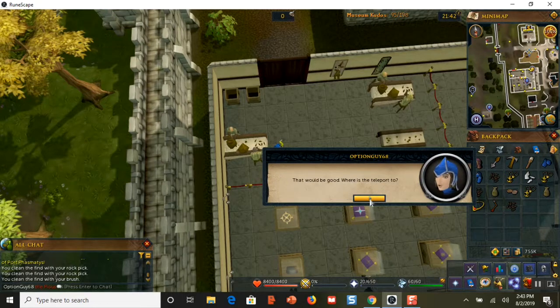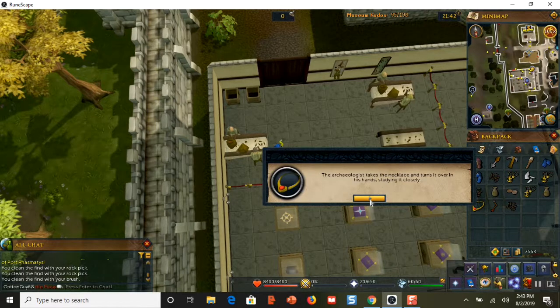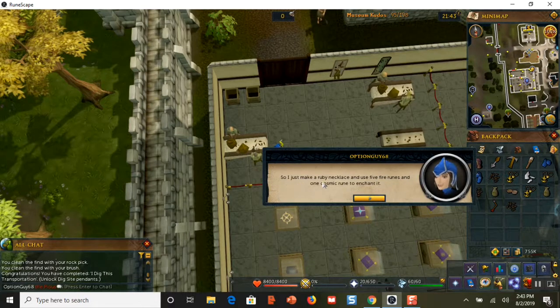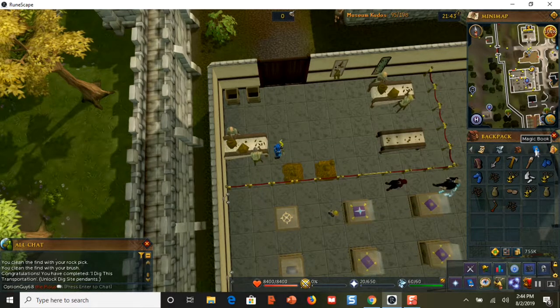I ask where it teleports to, and after the archaeologist studies it closely, it says: 'Congratulations, you completed — I Dig This Transport — unlock dig site pendants.' So now that gives me access to a spell. It says you can make enchanted ruby necklaces, and I've just unlocked the spell.